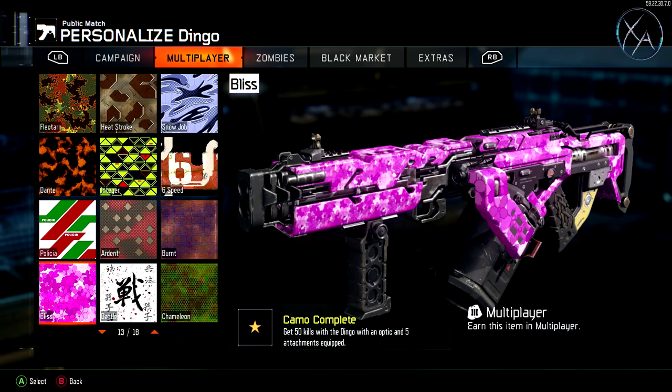Moving on to the Bliss Camo — this one is kind of the opposite. It requires you to get 50 kills with an optic and 5 attachments, which means you won't be able to have any perks equipped. I find this one to be quite a bit easier than the no attachments challenge, because you can have things like quickdraw, foregrip, and an optic. Rapid fire also helps with a lot of these LMGs, so just load it up with attachments and this should come fairly easily.